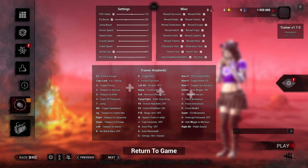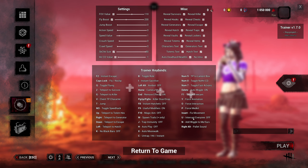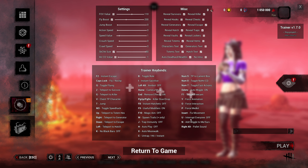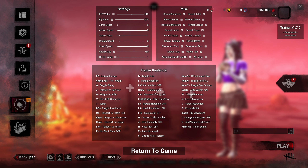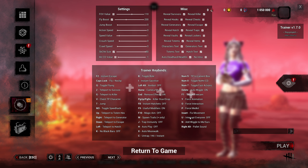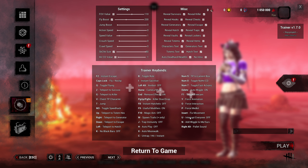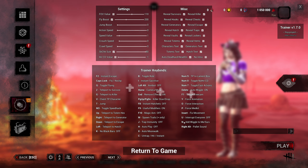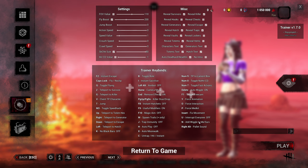This brings me to interrupt everyone — this is one you might want to click and remove the keybind. If you accidentally hit this, it will interrupt all survivors' actions — they won't be able to vault, do gens, or go over a window. If your team is not doing generators and you can't figure out why, check whether you accidentally have this on.